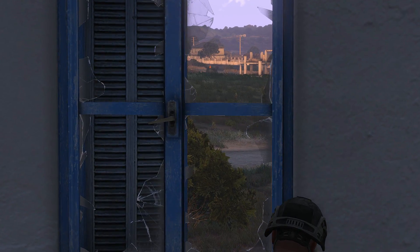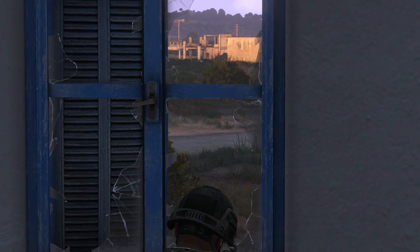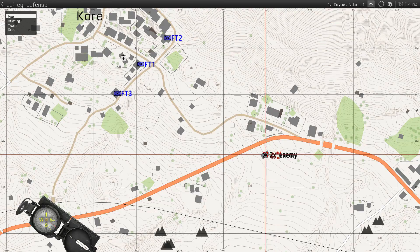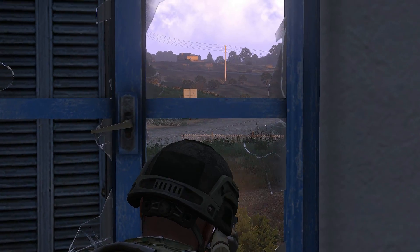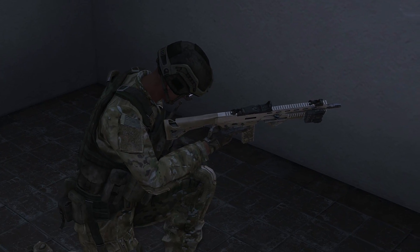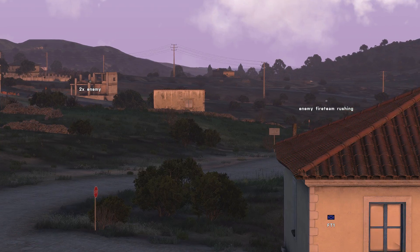Communication is of course essential. Make sure you let others know what you're seeing, and whenever time permits, make helpful marks on the map to illustrate what you've seen. Was it troops or a vehicle? How many were there, and where were they headed? This sort of communication allows the overall leader of the defense to be more informed when deciding where to send reserve elements, where to pull back from, and generally helps the overall conduct of the defense.